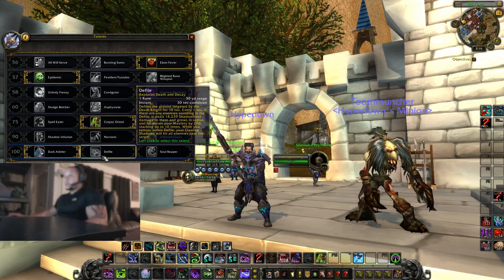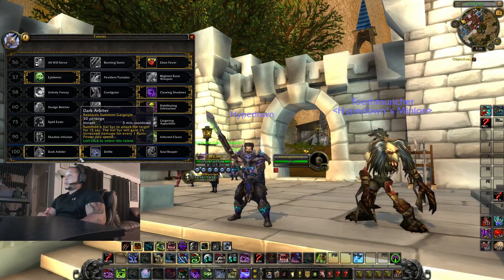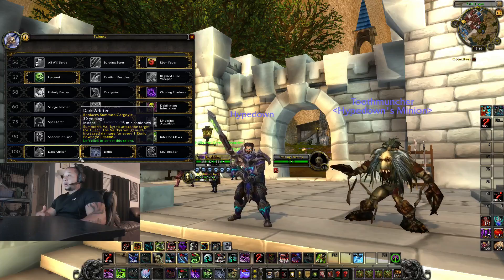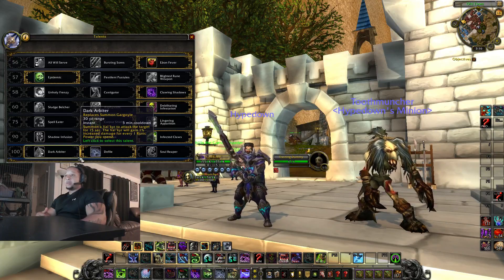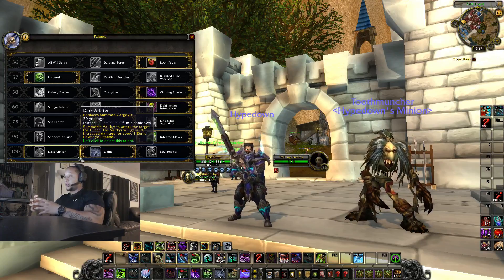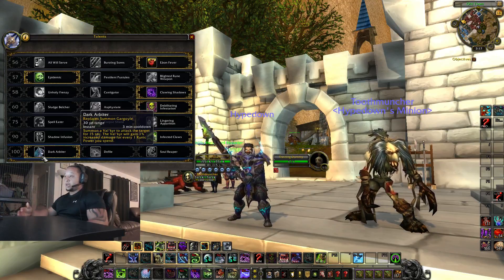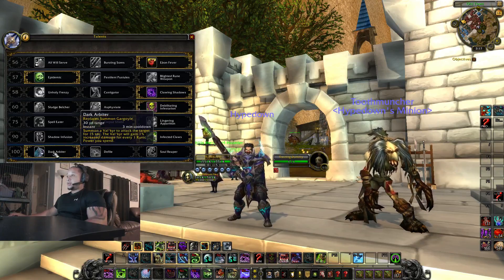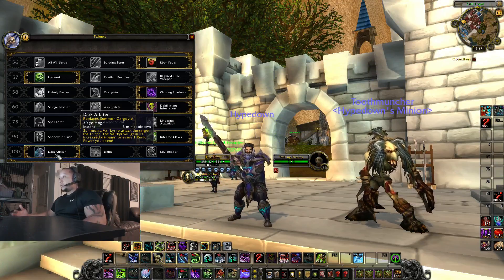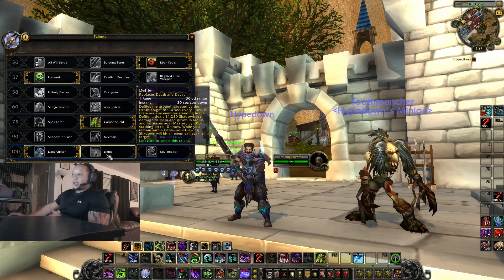For Defile versus Dark Arbiter, it depends on the map. On maps like Eye of the Storm, Arathi Basin, Battle for Gilneas — any map where you run to a node for the opening fight — Dark Arbiter has the power to one-shot whoever you pop it on. If you pick a healer in a team fight, pop Dark Arbiter, you kill the healer, the fight is wiped and you get the node. It's really strong on those maps, especially since if people split-spawn, you'll have it back for the next battle.